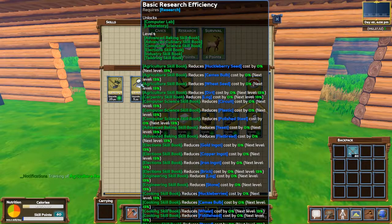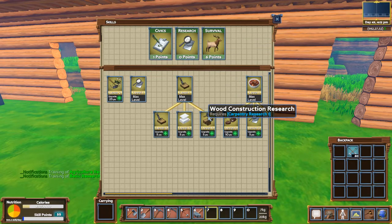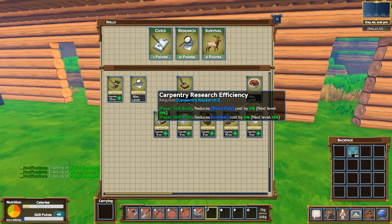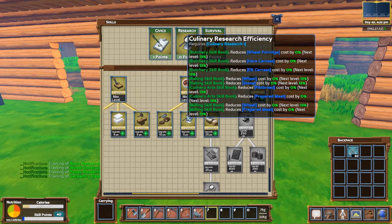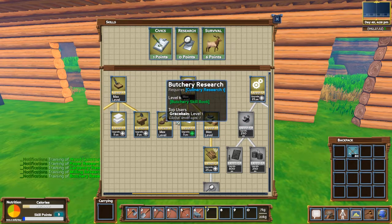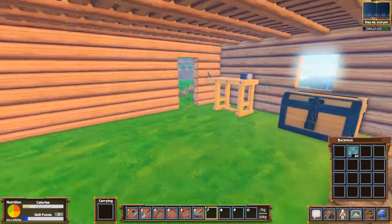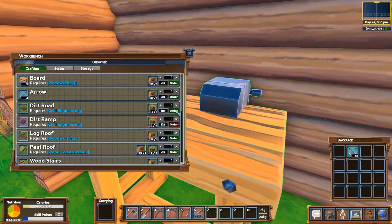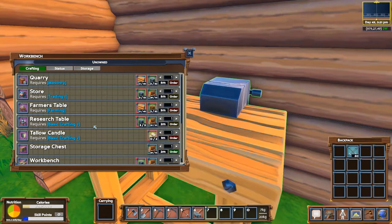Advanced baking skill book. Is this basic research? Yes it is. So I got basic research. Wood construction - I'm going to go ahead and do that. Paper - since I have the points. And carpenter research efficiency. But here is where I really need to focus a lot of my points - I need to do milling, butchery, and I have five points left that I'm going to put in culinary. I need to construct a research table. Let's scroll down to storage - workbench, research table. Oh, I don't have basic crafting.